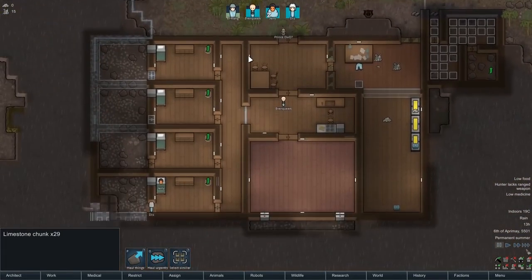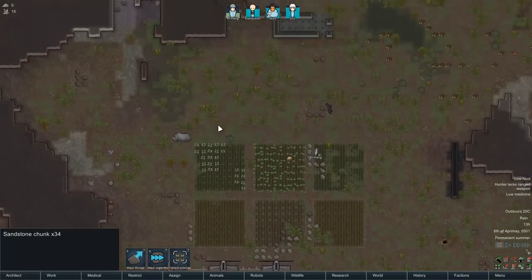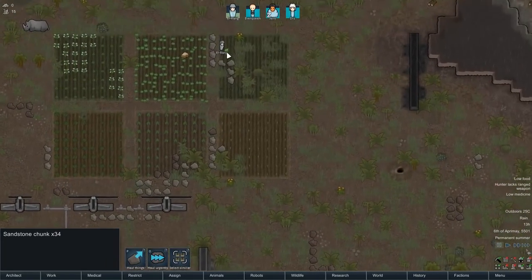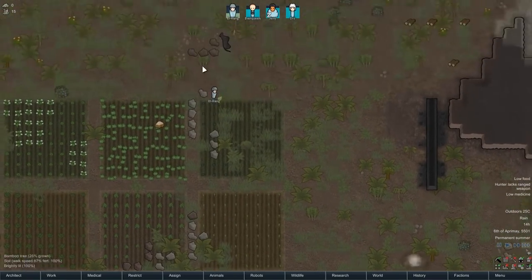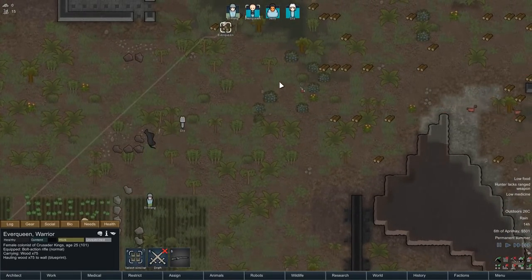My biggest complaint about RimWorld - stone chunks. They take up so much room and get in the way so much. Look at all these ones we've grabbed. It's such an unbelievable amount - you have to dedicate so much time to actually shifting them into an area where they're not in the way. Like Elrang, when he's planting the farms - there we go, he's just moving the blocks to the next closest area. Oh, she's hauling wood.